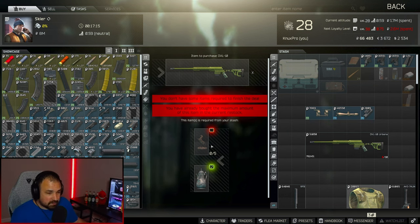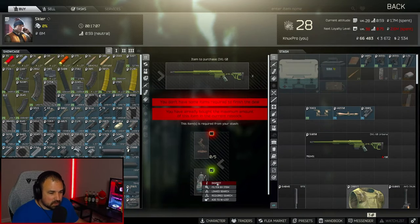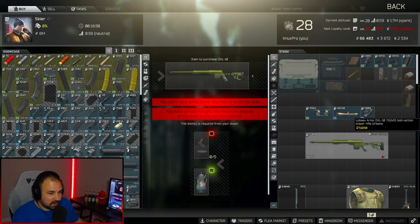The trade is pretty simple — it's 5 horses and 1 teapot. Horses are 20k right now, so 20 times 5 is 100k, plus the teapot that's 130,000 rubles to get a DVL from Skier.